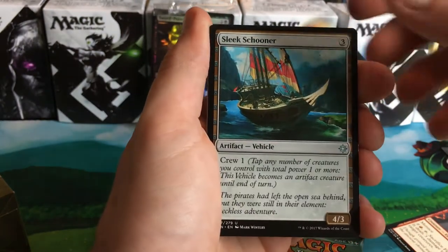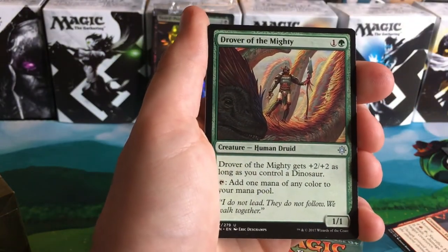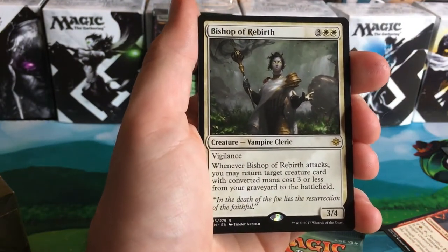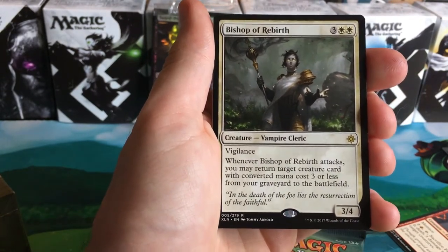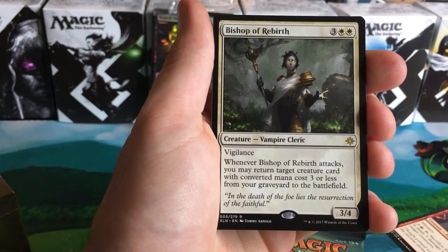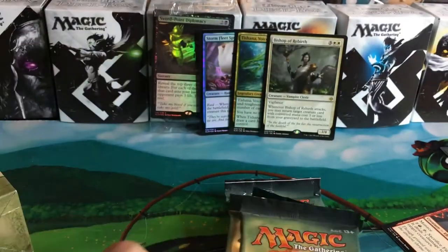First uncommon: Sleet Schooner. Second: hey, look at that, Stormfleet Spy. Third: Drover of the Mighty. And our next rare is Bishop of Rebirth — oh, we got that dual white! This card is amazing. This is one of the spoilers I did see — it's a three-drop, two white, three-four, Vigilance. When Bishop of Rebirth attacks, you may return target creature card with converted mana cost three or less from your graveyard to the battlefield. Oh, that's sexy. Looks very good — and a treasure token!